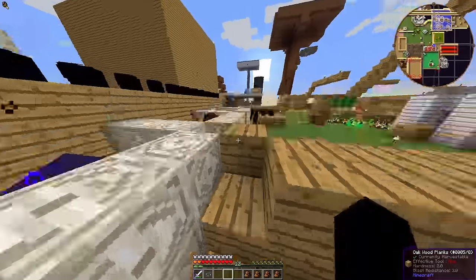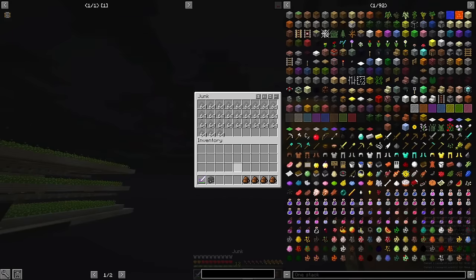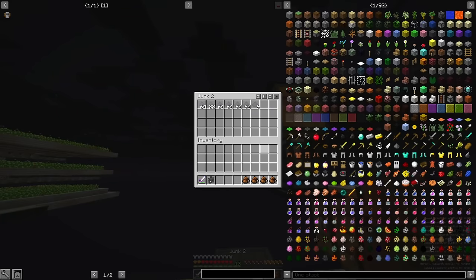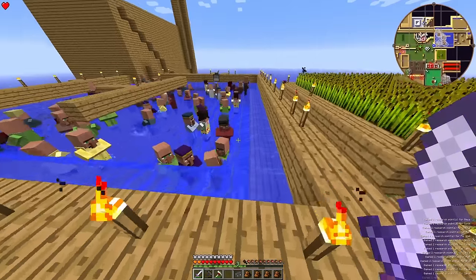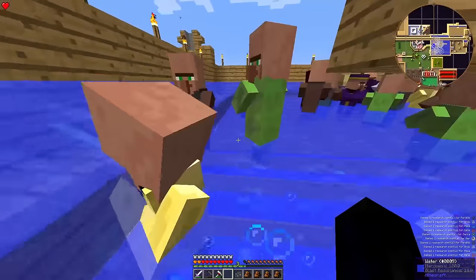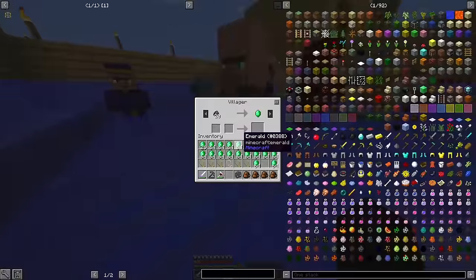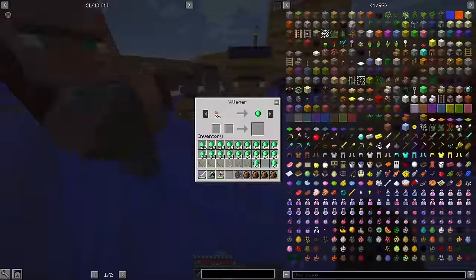Did somebody place an order for enough tin to drown yourself in? No? I guess you can have it anyway. And I still need something to waste my time on — I end up getting not much useful other than a bunch of steel and diamond dust from the armor I purchase. I did the math and it's going to take six hours for my silicon to finish up. Back to researching, I guess.